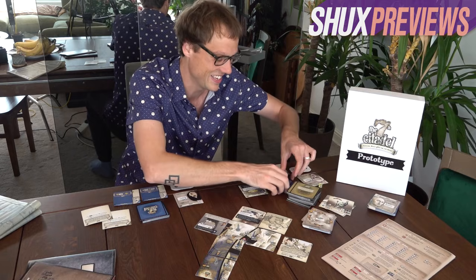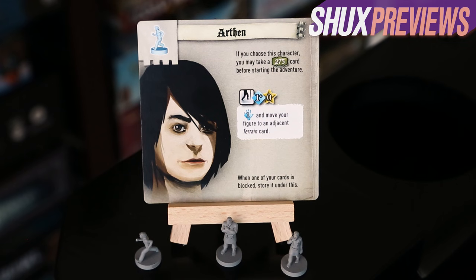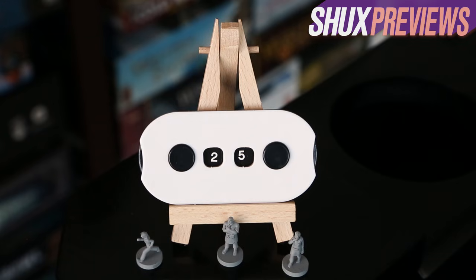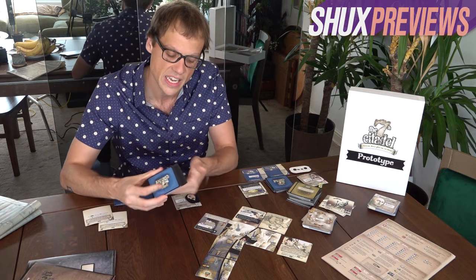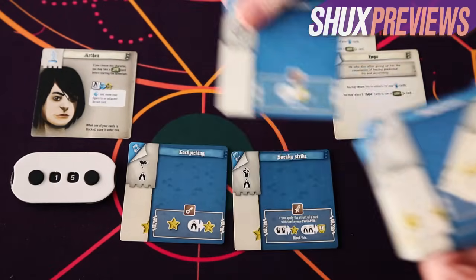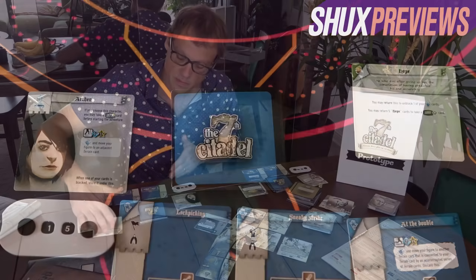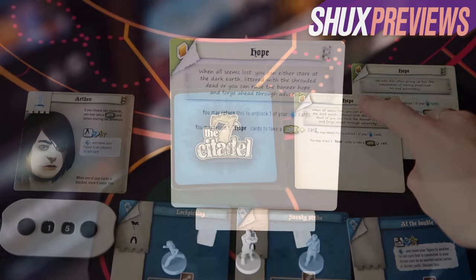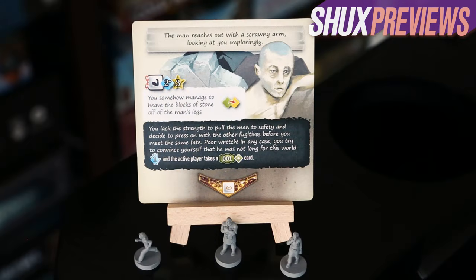Let me walk you through how the game actually plays. Here's Arthan — each character display has a character card showing special traits, a dial showing life and stamina, and a hand drawn from your deck, which you customize. You pick certain cards from your deck before each scenario to go in front of you as skills — permanent ways to change your character, making them better or worse at certain things. You've got skills and then items collected during the mission.